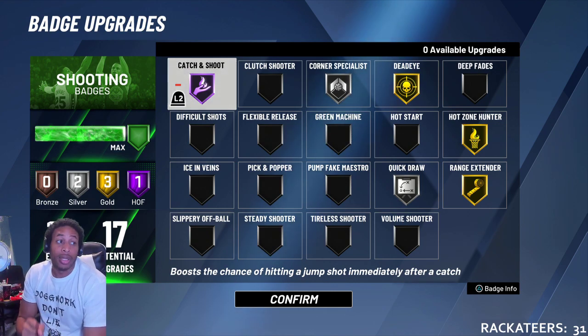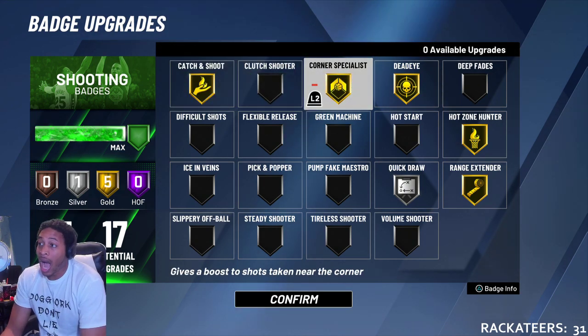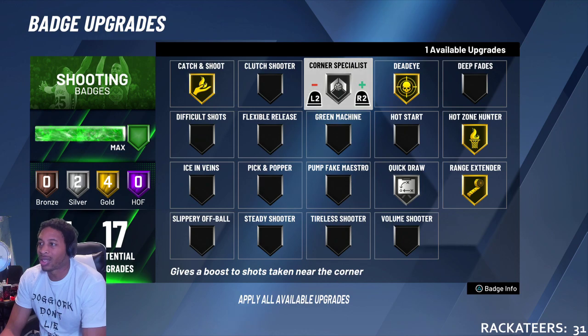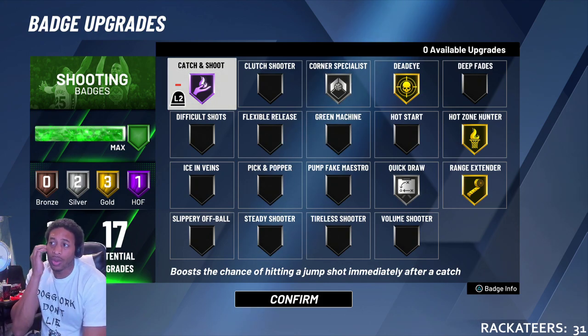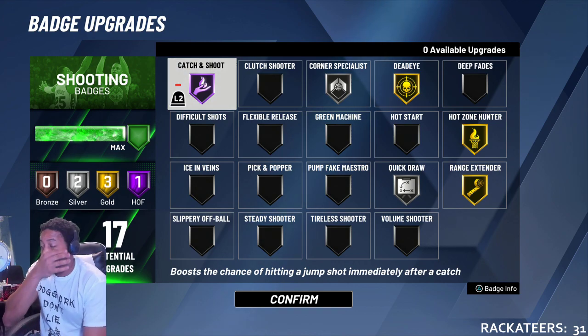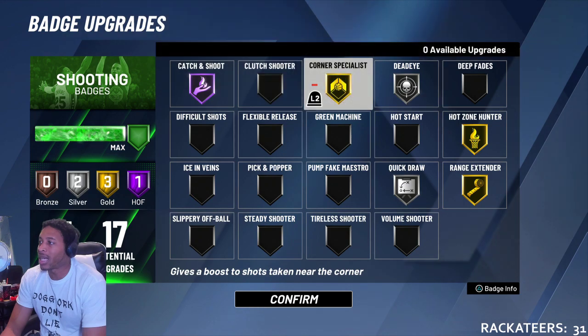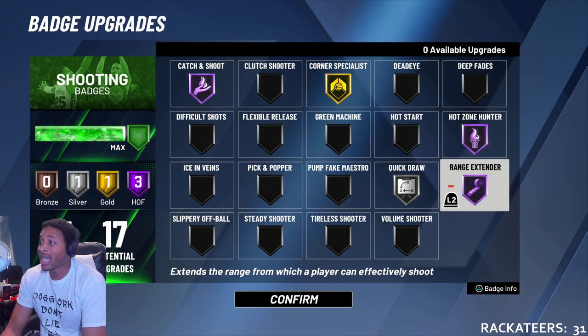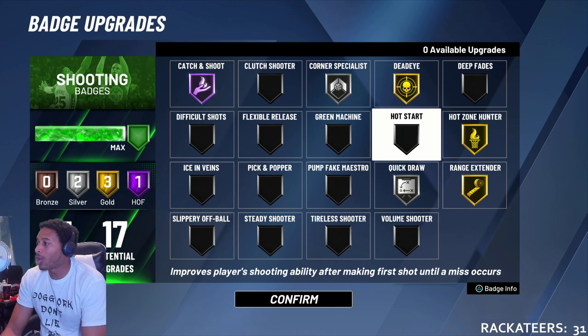Next up: badge combination. This is the badge combination I've been using. A lot of times I use corner specialist. I looked at something recently where NBA 2K Lab said corner specialist has a point of diminishing return once you get to silver. So instead of using it at silver, I will probably go catch and shoot on Hall of Fame, because every time I shoot the ball I'm gonna catch and shoot it. I'm gonna have corner specialist on silver, dead eye on — some people feel like you don't need dead eye, but I just have it on for my own comfort.